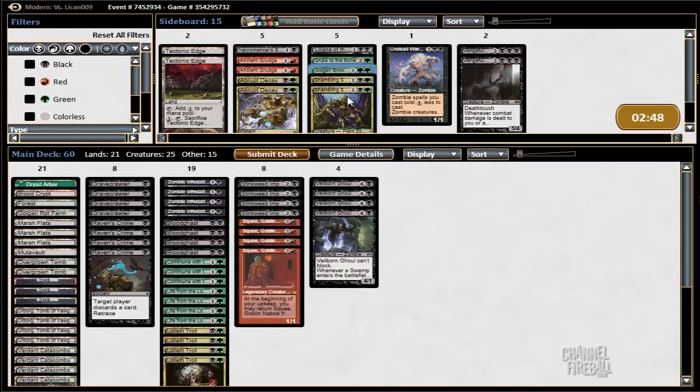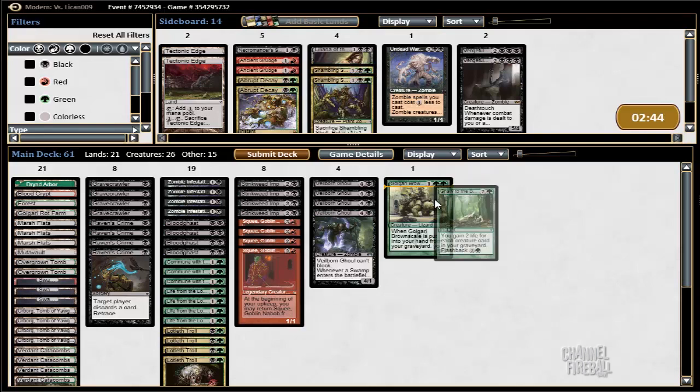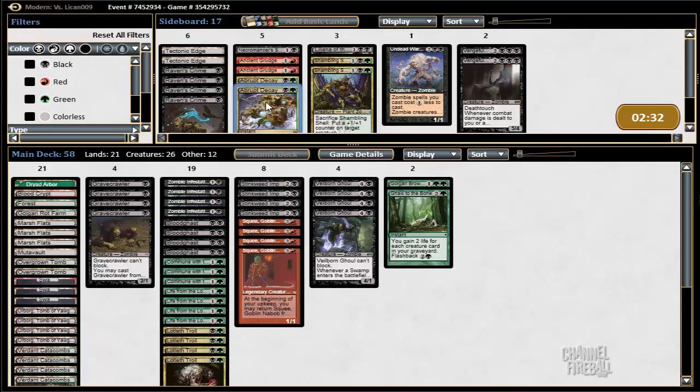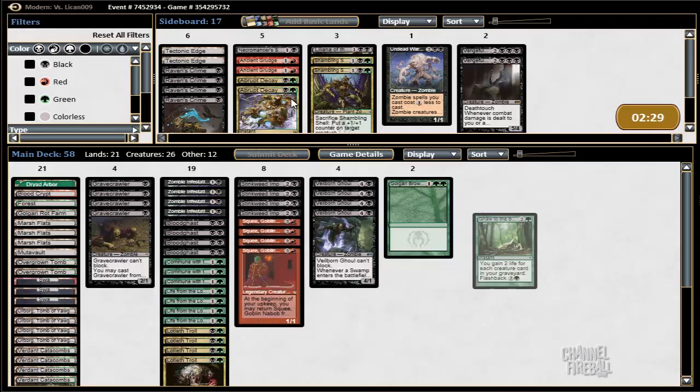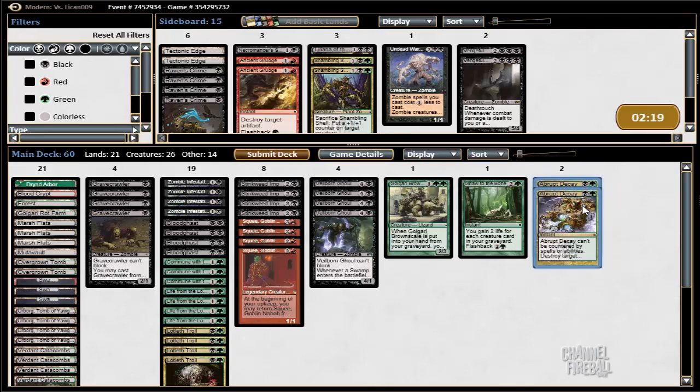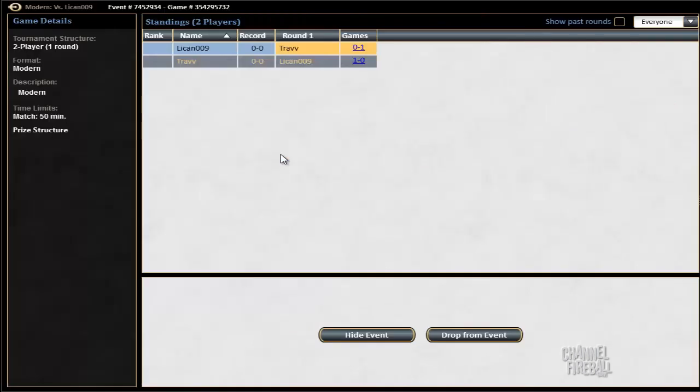I'm not sure how scared I am of their deck. We don't need Raven's Crime because the opponent's doing the discarding for us. Tech Edge for extra lands, Necromancer's Stockpile could be good. We have a lot of options — the life gain seems pretty good. Abrupt Decay could be good because Waste Not sounds almost unbeatable — that could be really bad for us. Stockpile could maybe help. Alternatively we could play Grudge, which we could expect to dredge into to kill The Rack. But I'm going to play the Abrupt Decays because we're naturally advantaged in a lot of ways except Waste Not would just be wrecking.